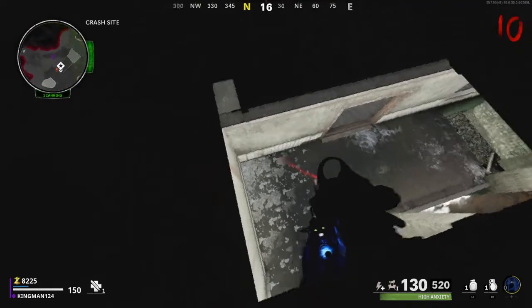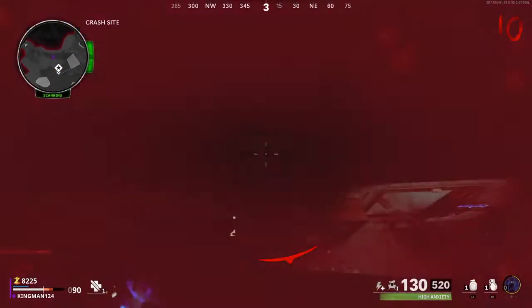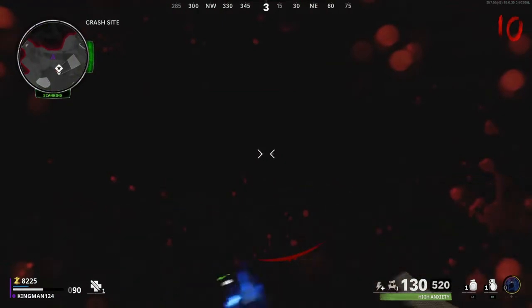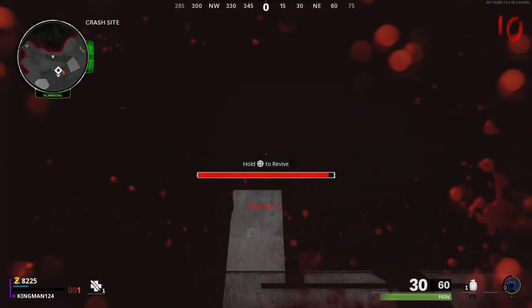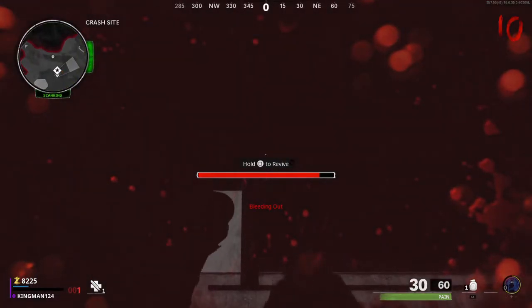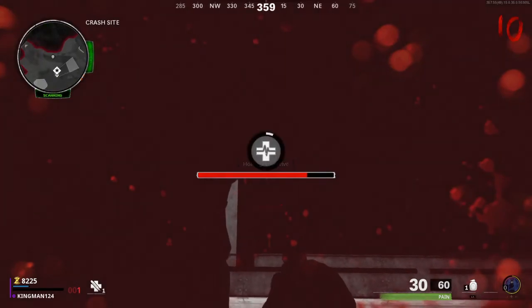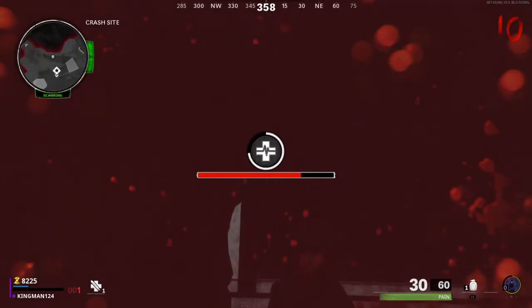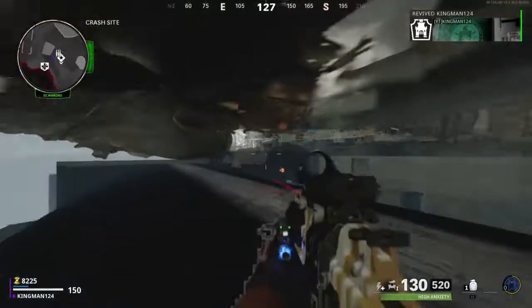Do a strafe jump, run and jump on top of this barrier, and mantle up. You can either get the zombies to kill you, or use a frag grenade to kill yourself. Then make sure you have Self-Revive. Spam X and revive yourself while holding Square — hold Square, spam X, and try to move as far right as possible. Once you revive yourself, you'll be under the map.